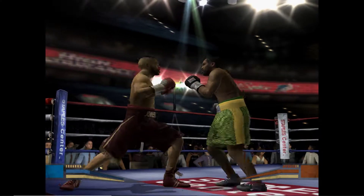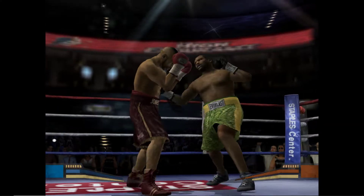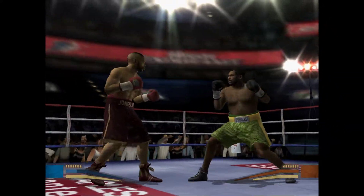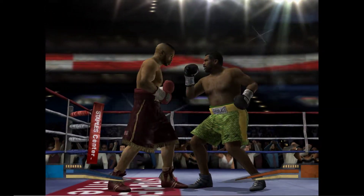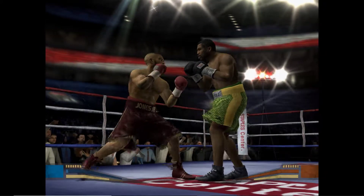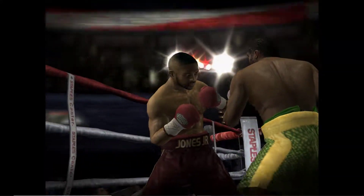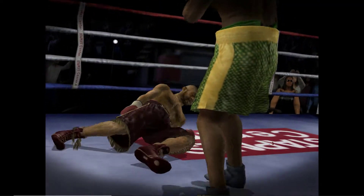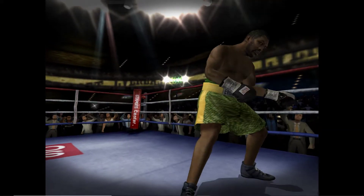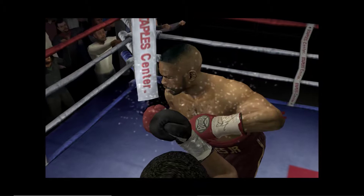Frazier's jab finds its target in the other guy's body. He stumbles back — he can't absorb the force behind that haymaker. Roy starting to get careless; he needs to stay focused on what he's doing. He's going to have to be quicker with his uppercut if he's going to land it cleanly. Roy's able to open up. Wow, that haymaker penetrates right through him, sends him crashing down. Roy's not going to like this replay — just look at that brutal shot he took.